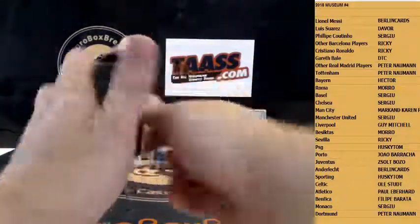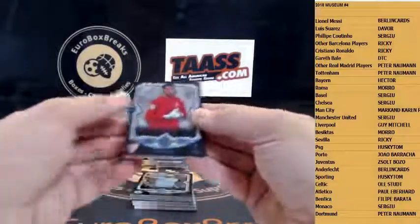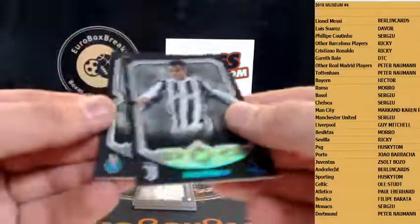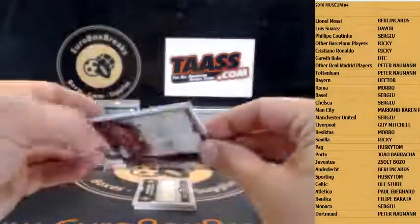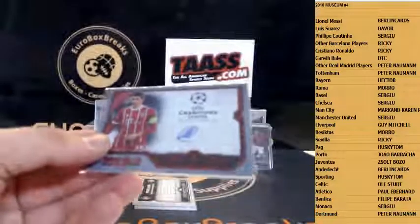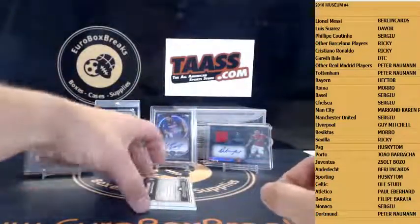I heard they're raising prices. Here we go. Basel is 275. Sergio Rico, Sevilla. We got Sergio Aguero, City. We got Sadio Mane. Dybala. And Vincent Abubakar. First up is autograph: Thomas Müller for Bayern, 14 out of 25.